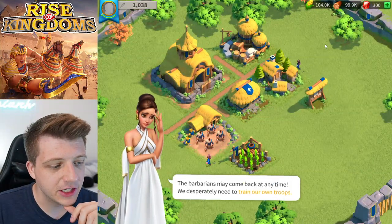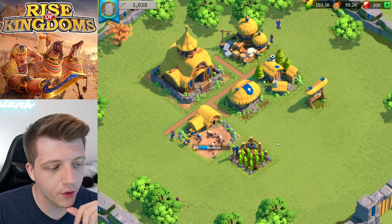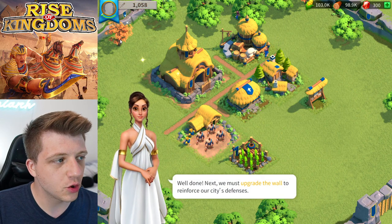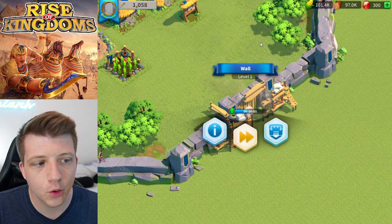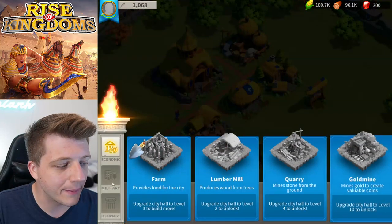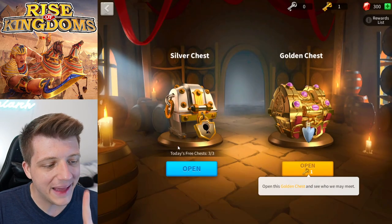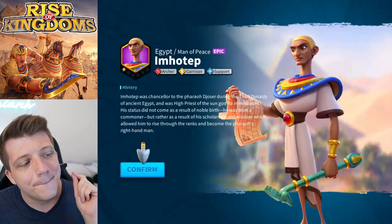The village gets burned, so we need to train our own troops. We train our warriors — apparently it takes three seconds to build an army of about 20 soldiers. Then we upgrade our wall, which takes two seconds despite being a gigantic stone wall, and we build our tavern to see our first new commander in the game.